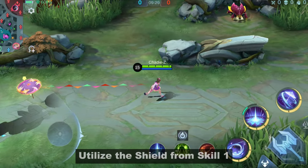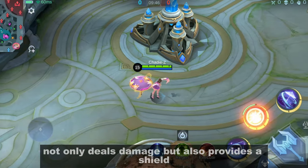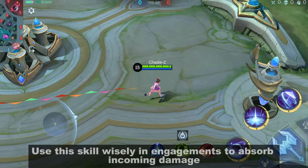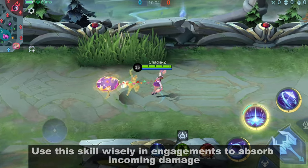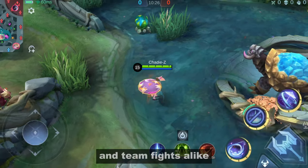Utilize the shield from Skill 1. Kagura's first skill, Semi-Umbrella Open, not only deals damage but also provides a shield. Use this skill wisely in engagements to absorb incoming damage — it can be a game changer in one-on-one duels and team fights alike.